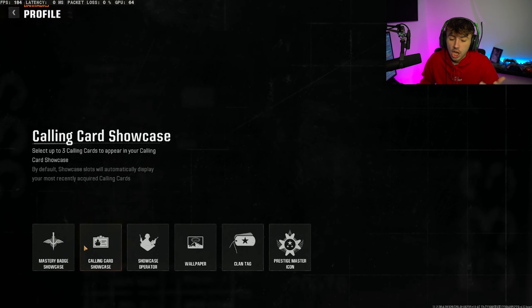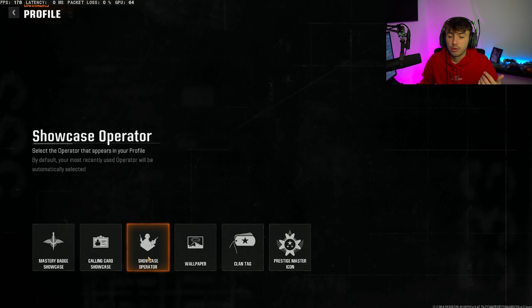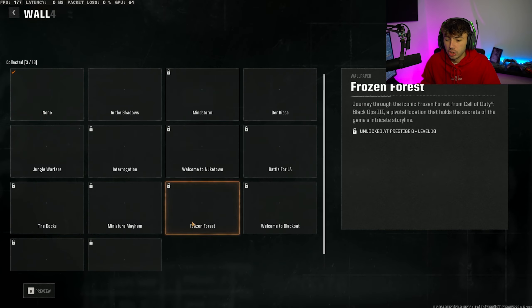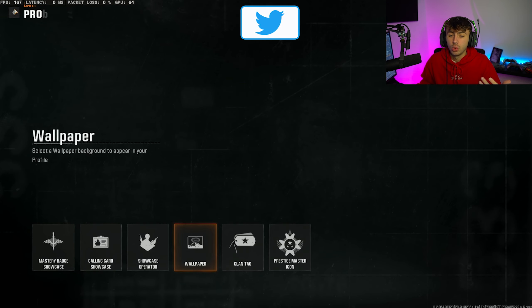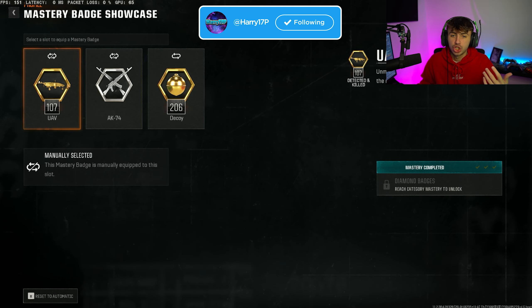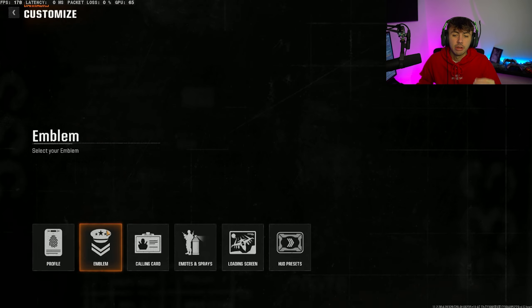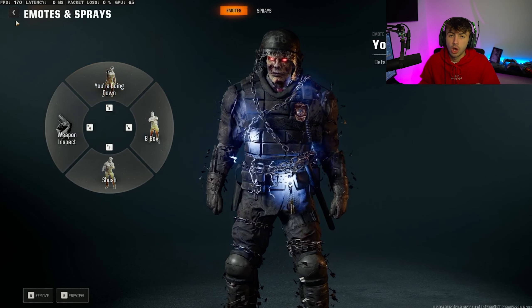But if you also want to change your Mastery Showcase, you can do it all here. You've got a calling card showcase — people are going to see your three best calling cards, what operator you choose, and the wallpaper that you choose. You also have the ability to change your Mastery Badge Showcase as well. But if anyone clicks on your profile and sees you in-game, it's going to be these emblems and calling cards that they're going to see, and you can change your emotion sprays as well.